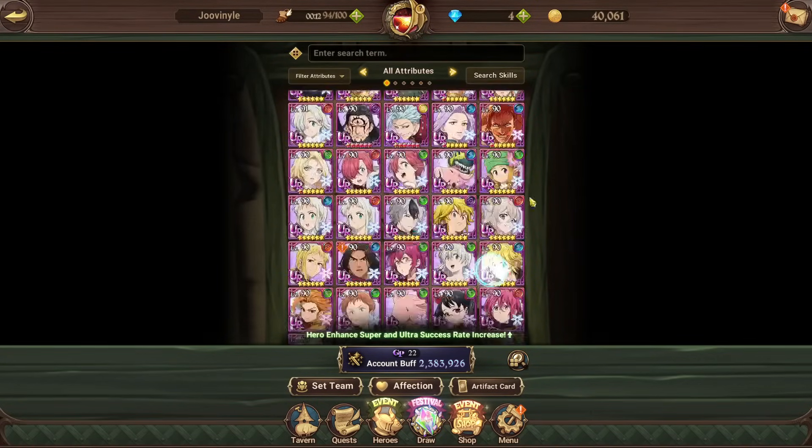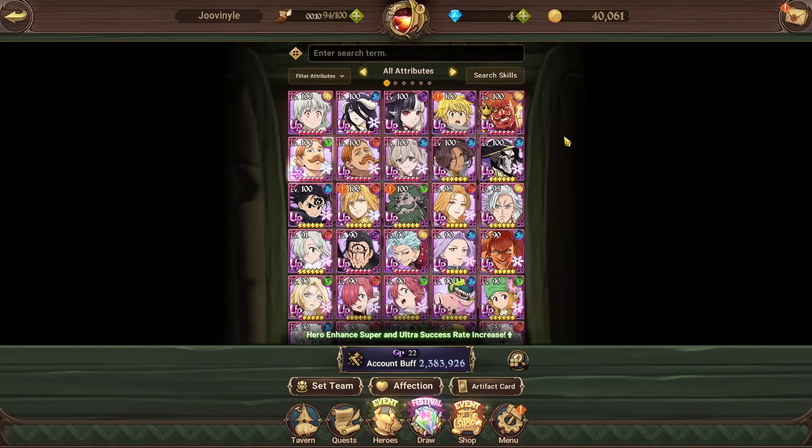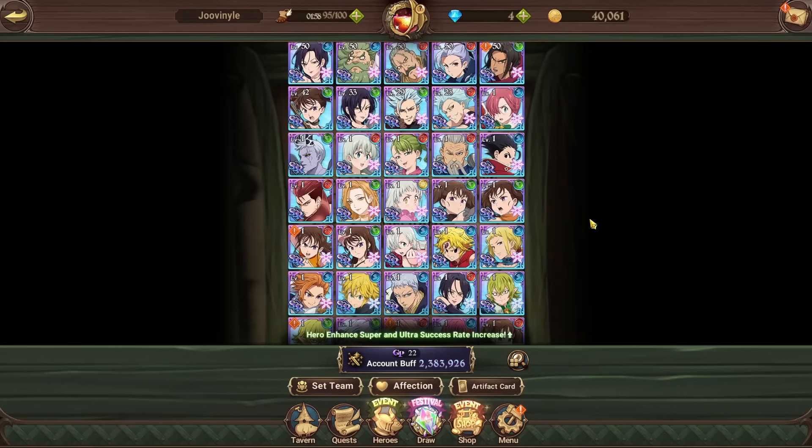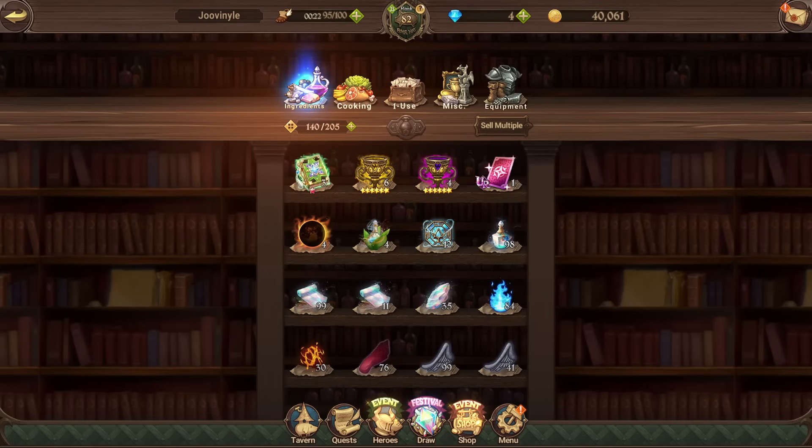For an early game account, those are the main box CC improvements: making sure your characters are leveled up, limit breaking characters to higher rarities, and applying awakening stars. Those are the three key things to cover for box CC improvements on this account.